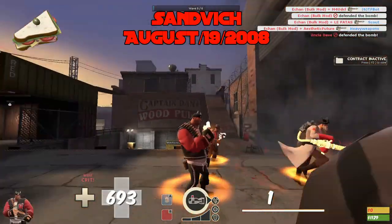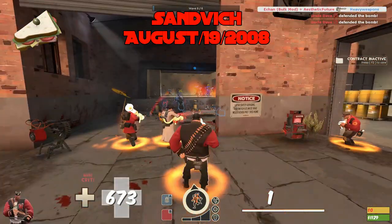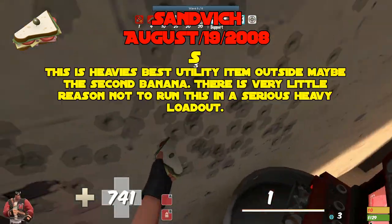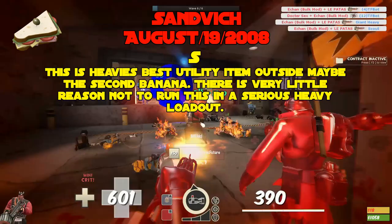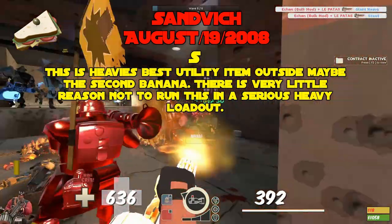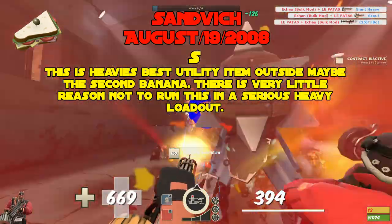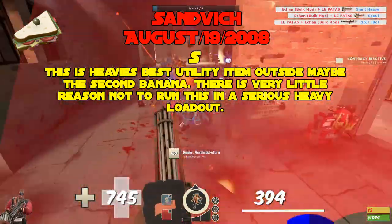The Sandvich, added August 19th, 2008. S tier. This is Heavy's best utility item outside of maybe the Second Banana. There's very little reason not to run this if you are running a serious Heavy loadout.